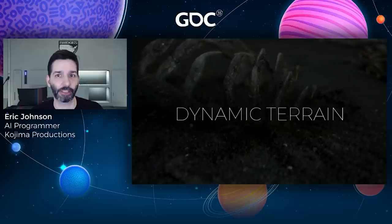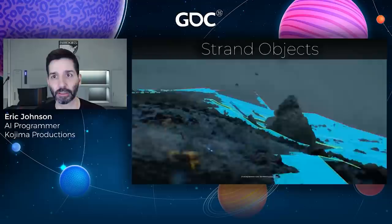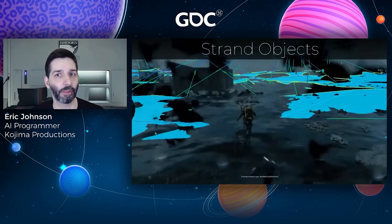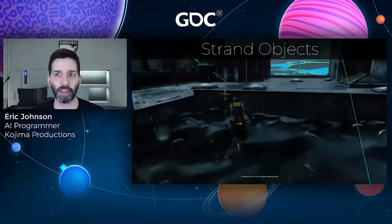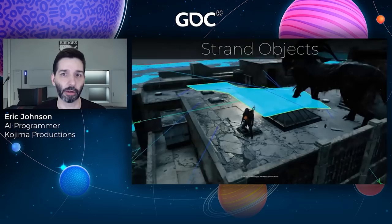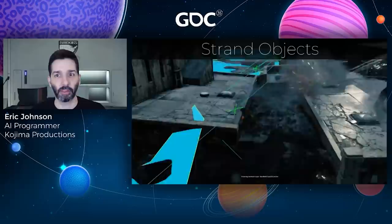For example, when a catcher encounter begins, we spawn in a number of strand objects — buildings, vehicles, chunks of concrete that rise up from the tar. The catcher needed to navigate around these objects and jump up on top of them to chase the player. As soon as strand objects begin to appear, we generate nav mesh over their location, along with jump links connecting them to the ground below. The catcher is then able to use these links to jump up onto the buildings, and once it does, the building begins to sink back into the tar. When this happens, that strand object's nav mesh is removed, allowing the catcher to follow the player anywhere across the encounter area as it changes.